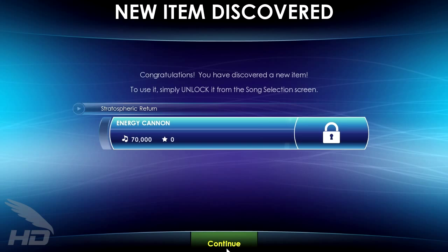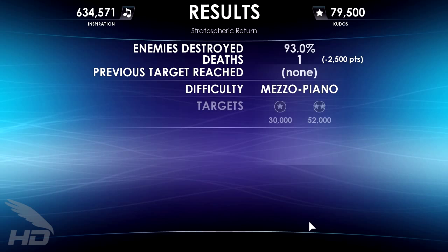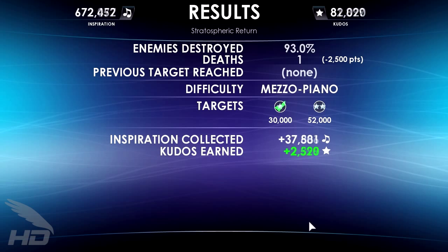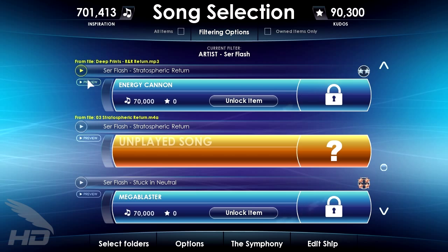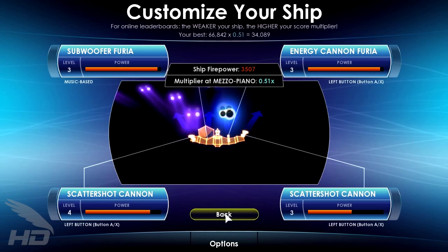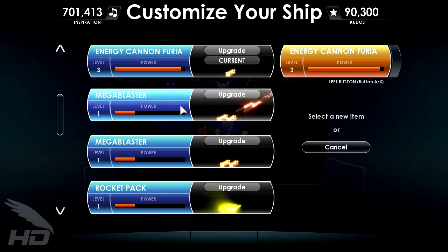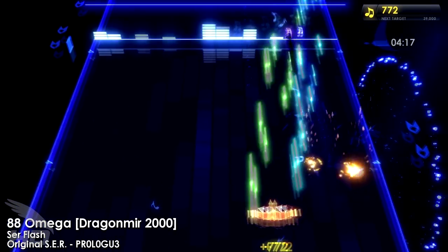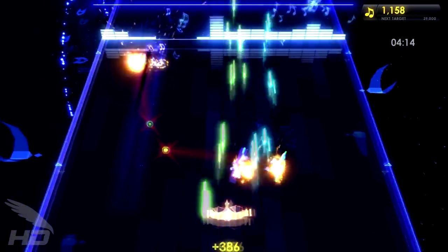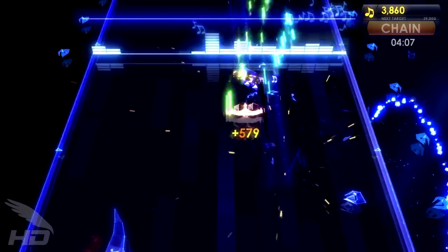Post-stage, your Inspiration is tallied up and added to the spendable amount used to unlock and upgrade new weapons and abilities. When achieving specific scores, a secondary score called Kudos is also obtained. Meeting the score requirement and collecting Kudos for it only happens once per target. Kudos are also required for powering up weapons to higher levels. Online leaderboards let you see how others stack up against you in your favorite songs, but the actual score is multiplied by a decimal factor — Mezzo Forte, for example, is multiplied by 0.96. The simplicity of the scoring in Symphony doesn't hold players back from upgrading their ships to the point where the hardest difficulties become more manageable.